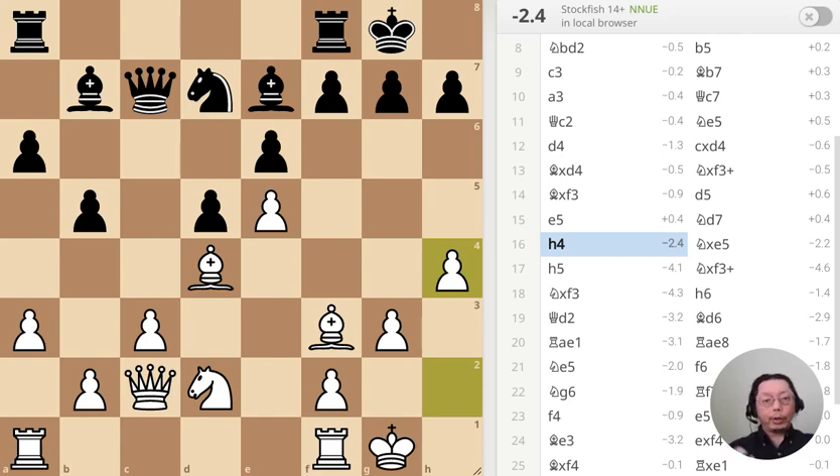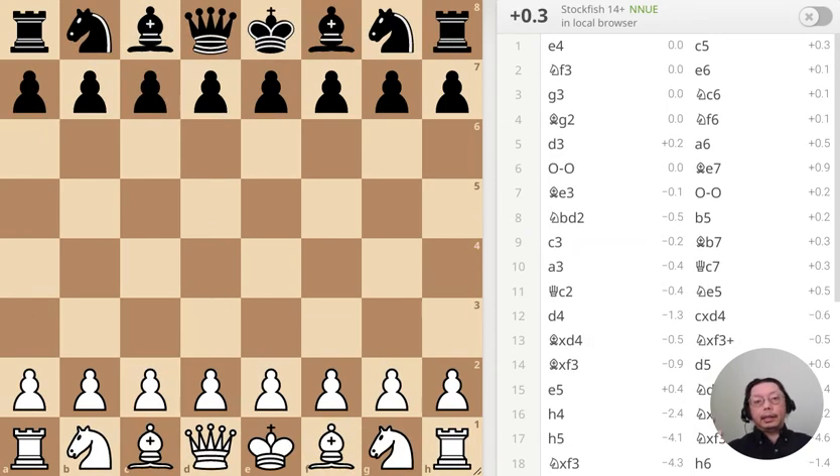Today I'm featuring a quick game where black has chances to gain advantage but fails to do so. This kind of game is representative of someone who memorized the opening but without understanding the principles behind the moves. There's no puzzle today — this is like a quick and easy mate.